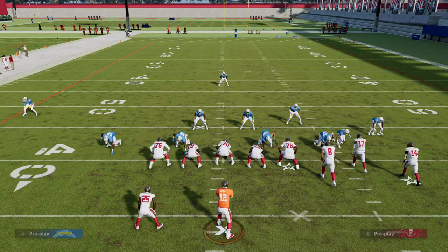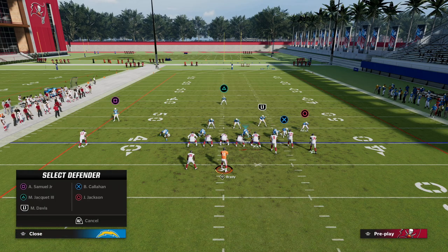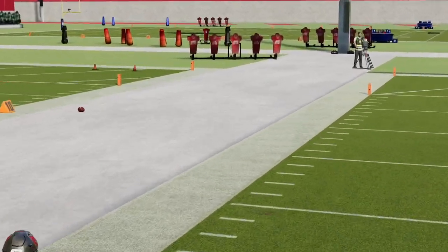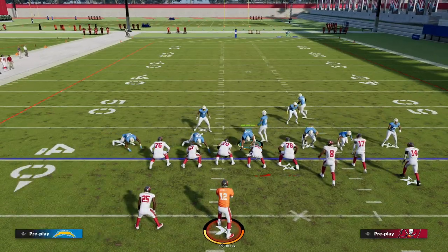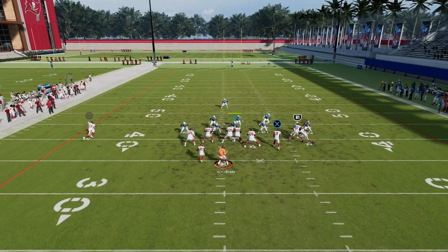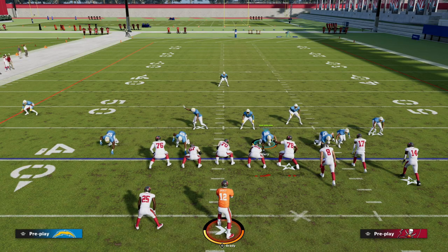Not only is he in the area to make a play on the post, but he's also in the area to make a play on the C-route. Now in that example he got cooked, so how do we fix that? We basically have two choices: we can shade inside or shade outside. We're going to shade him outside because he got beat outside, and you'll see he's still kind of in the area. If you press him up and shade outside, watch how he guards that — pretty well.